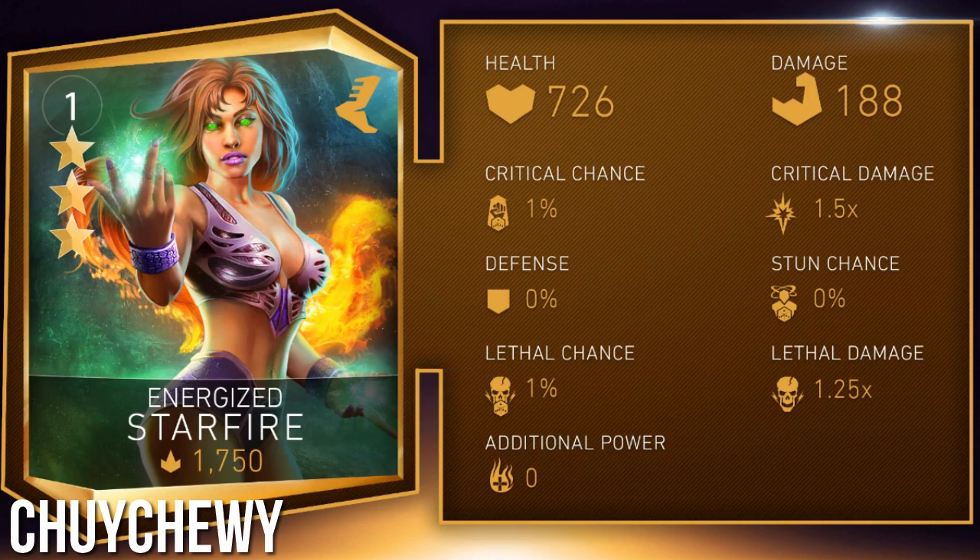So we have Starfire. Let's show the card. We've gone ahead and added Starfire to the game. She is an agility character, and I think we have a little bit of video here that we want to show for her combat. Let's take a look.